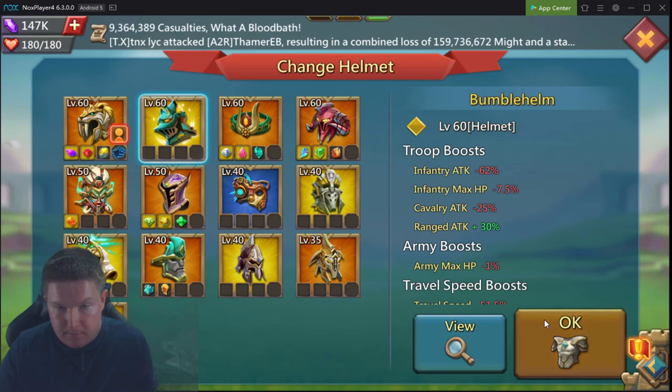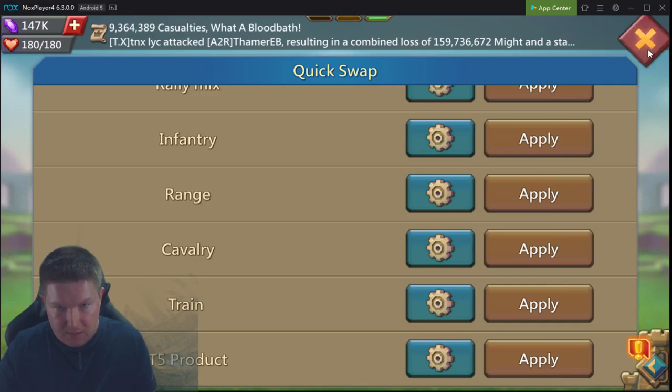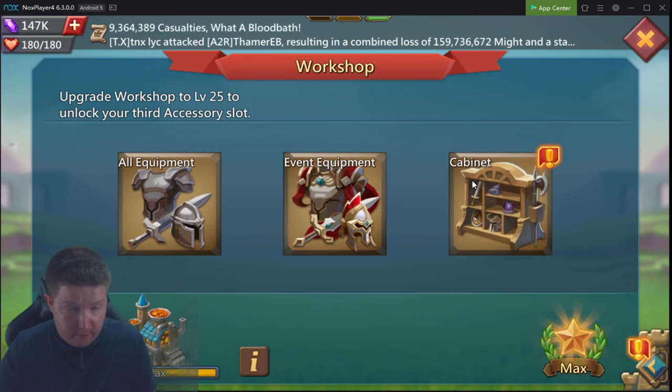For the cav set, use bumblehelm instead of B-Storm — you get more cav damage and army HP. This cav blast setup is pretty much the maximum cav damage achievable, excluding champion or 11k hero pieces. Yes, technically there are better champion pieces, but this is about as good as you can get it for a relatively reasonable budget. That's what you want for gear if you're going to be rally leading.